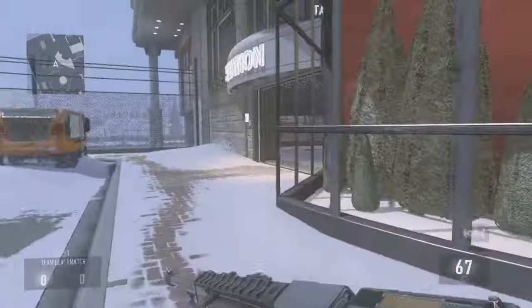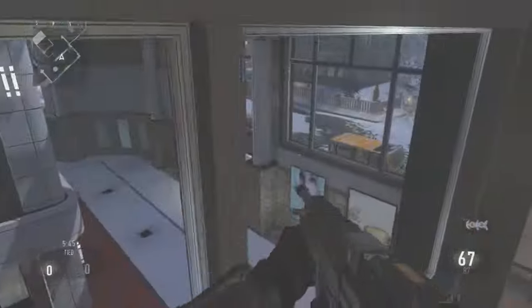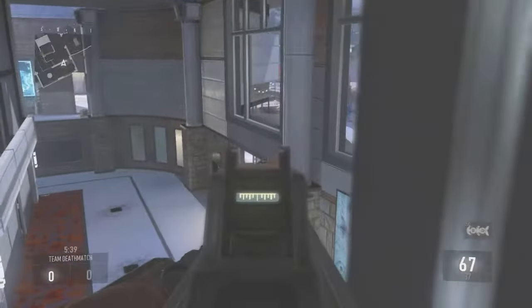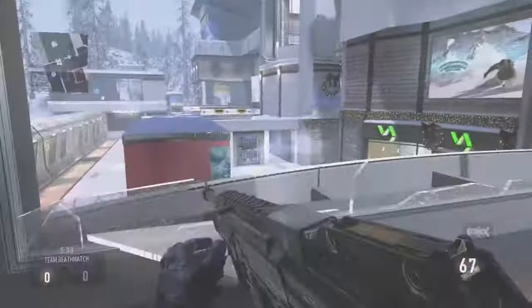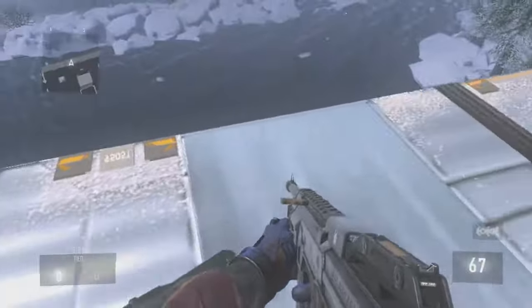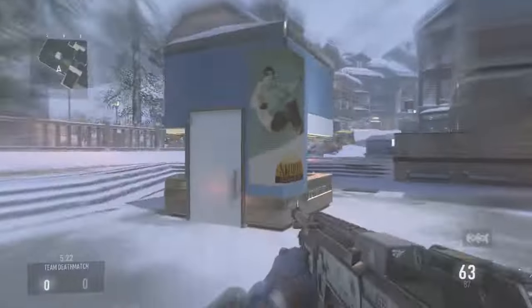Coming over to the very back of this map, there's probably going to be a little perch right here that you might be able to pull off a killer from. This isn't going to be the biggest sniper perch, but you might be able to sneak off a kill. All in all, don't go that way — I totally fell off the map once. It wasn't very cool and it definitely ended one of my streaks.